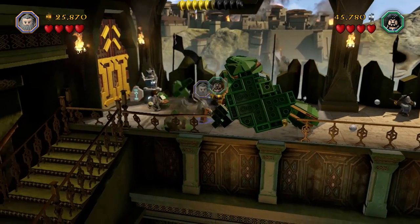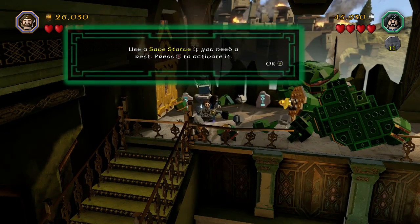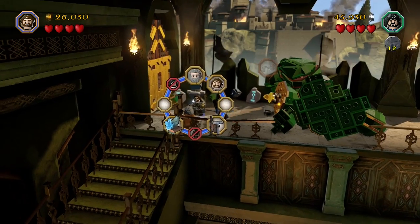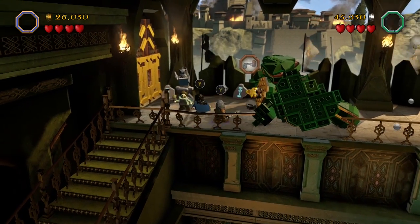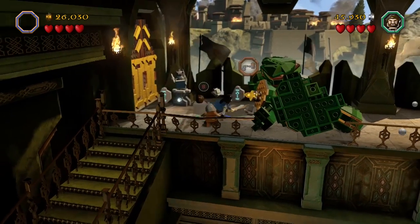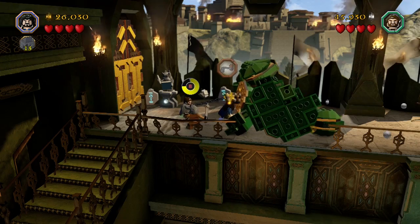They want us to switch characters. Now I have a grapple hook — a little grapple hook.